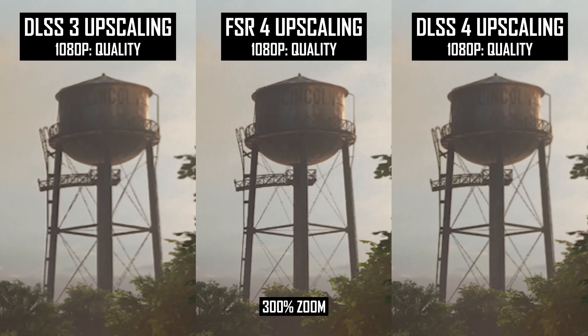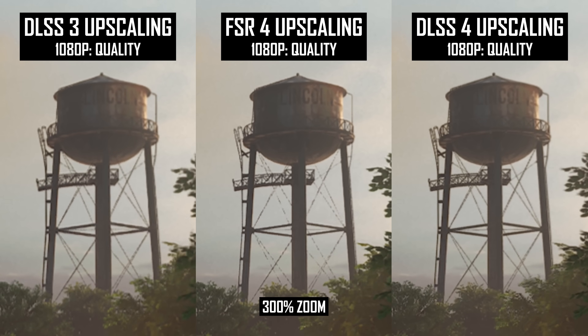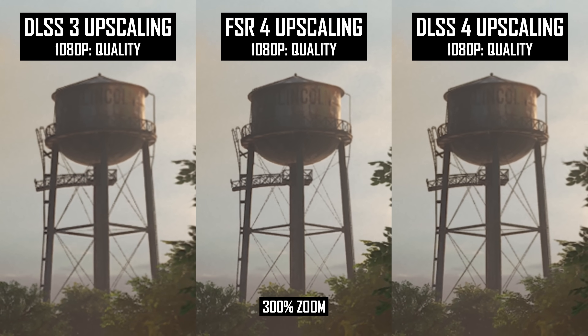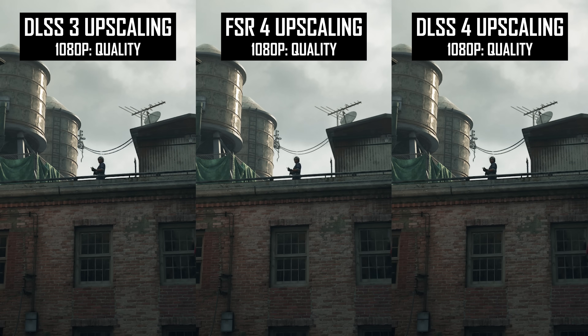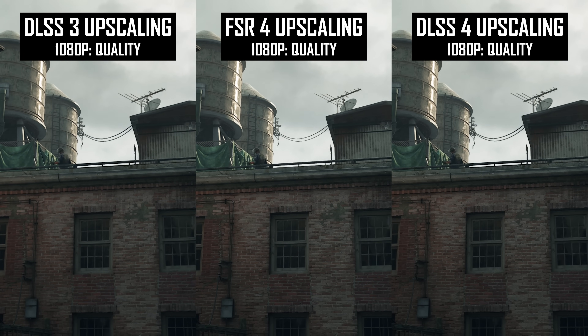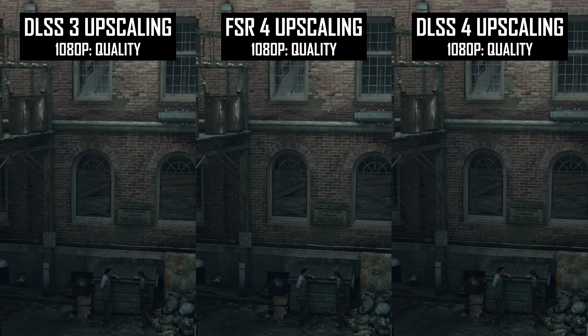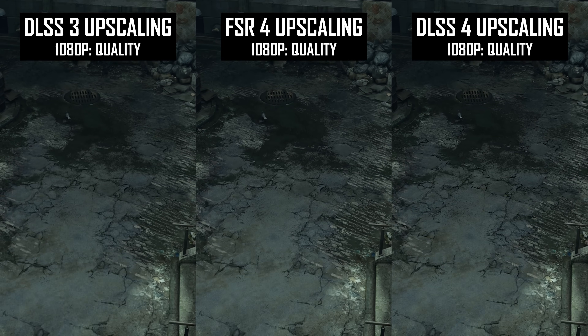Of course, it's not fully free of artifacts — the low render resolution still means there are some issues compared to what you'd see at 4K — but in normal gameplay I was very happy with the quality of DLSS4 at 1080p. FSR4 is more of a mixed bag when it comes to stability, and it's clearly not as solid as DLSS4 at this resolution. How it compares to DLSS3 using the quality mode depends on the game or even the specific part of the game.